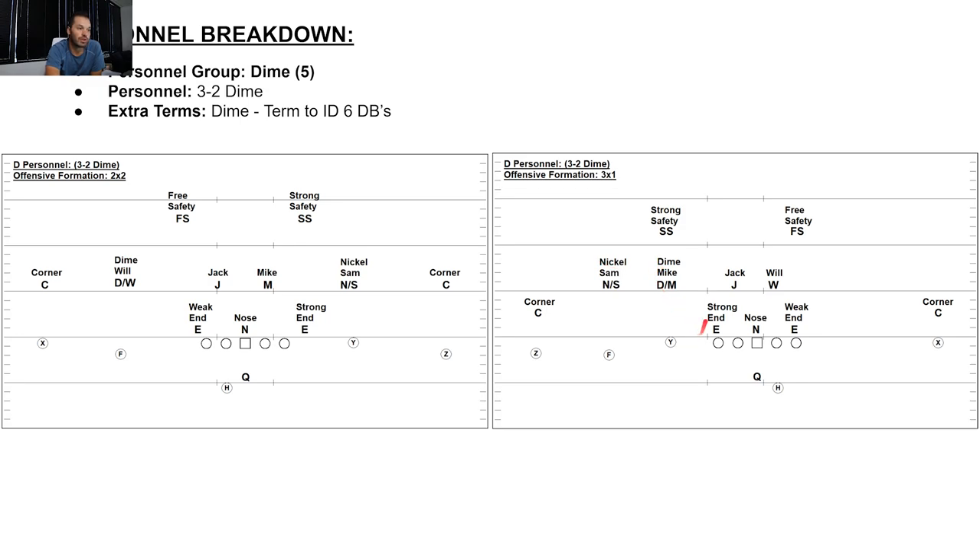3-2 dime against 3-by-1: end, nose, end are my three down linemen. Jack and Will are my two linebackers. Then dime Mike, nickel Sam, corner, corner, free safety, strong safety — my six DBs. Let's jump into the tape.